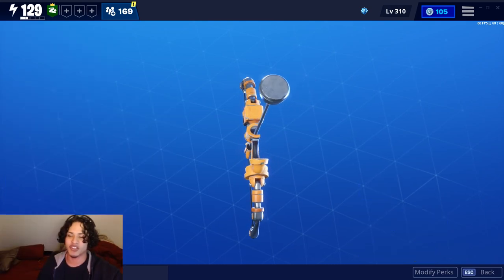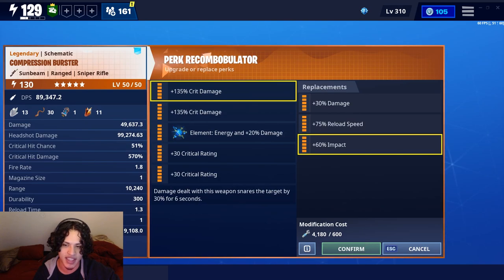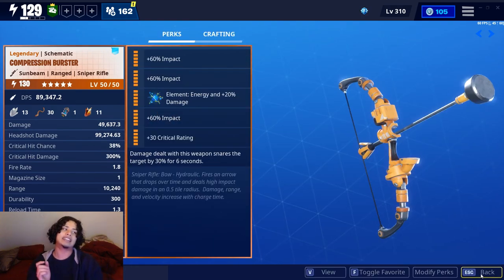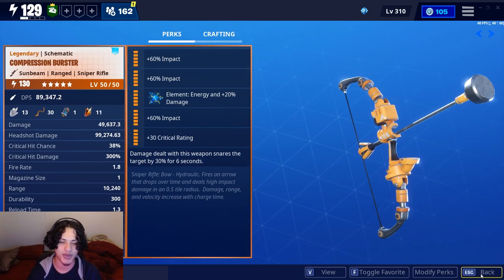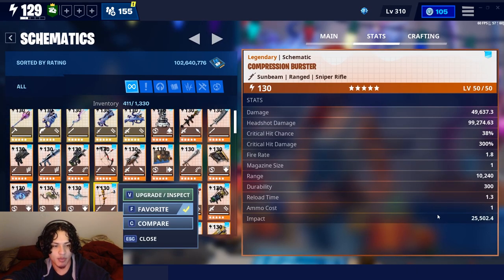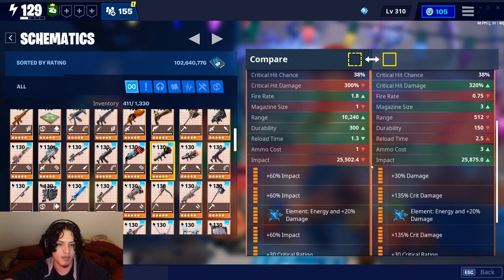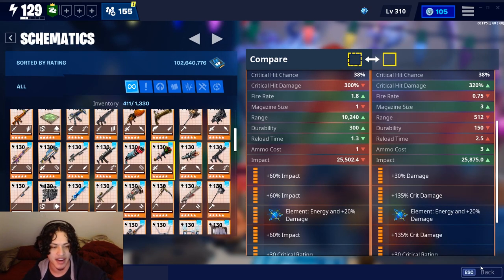First off we have to change the perks because the crit perks are not going to work for us. We're going to change to impact, impact, and impact. With three impact perks the Compression Burster has comparable impact to the Santa's Little Helper - 25k impact there and 25k impact there.